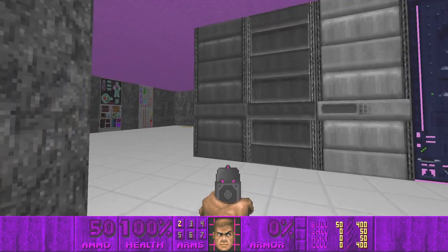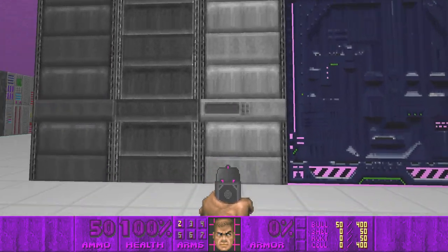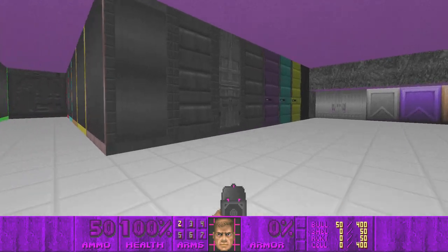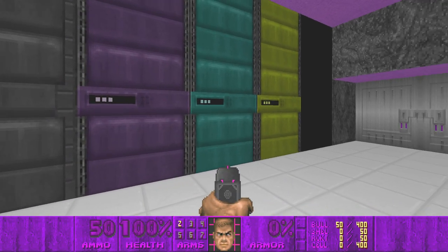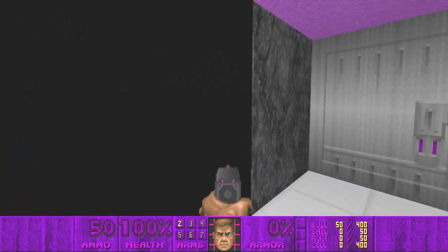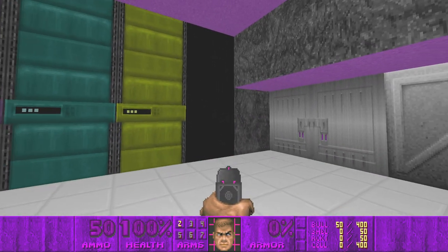There are variations of this door: gray, dark purple, cyan, yellow, and a missing texture which is just the wall — I just wanted to put a cable in it.